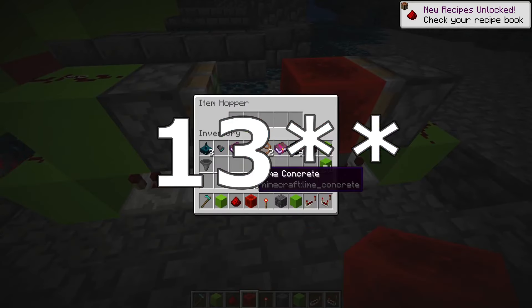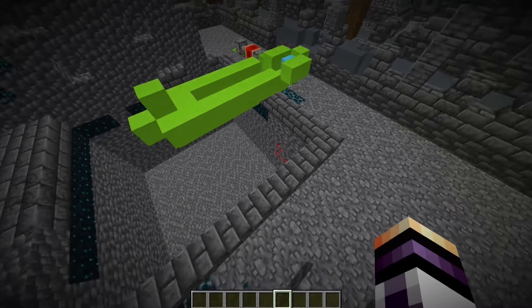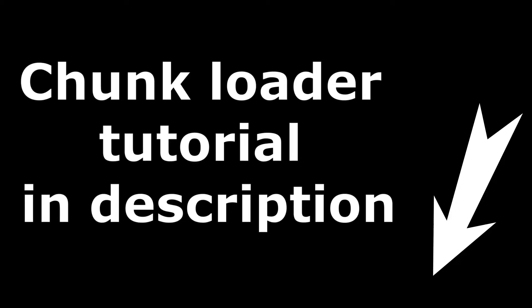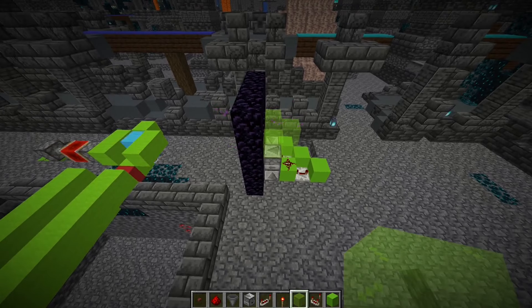The next step is to make a chunk loader. We need to make a chunk loader very close to that system, but not here and not above. We need to make a normal portal, and now the chunk loader is done.